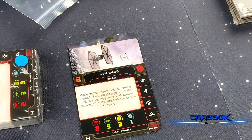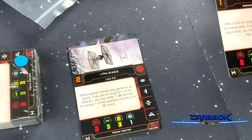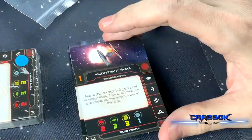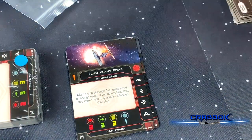I was playing around with him in one of the squad builders the other day. You can suffer a crit in order to have one of your other ships change one of their dice to a crit. Lieutenant Revis: after a ship at range 1 to 2 gains a red or orange token, if you do not have that ship locked, you may acquire a lock on that ship.